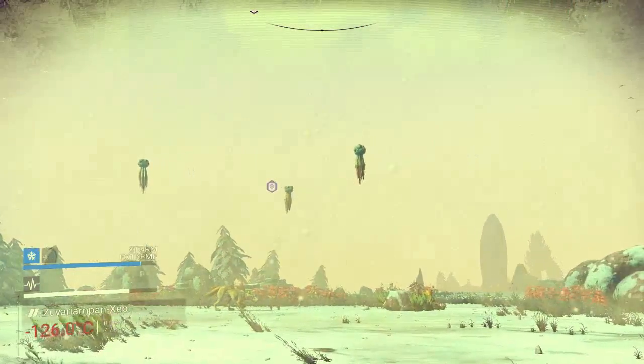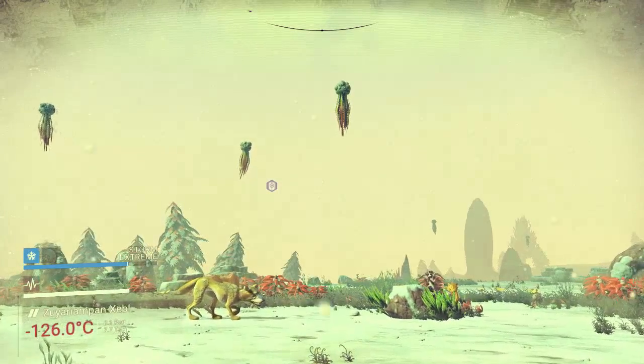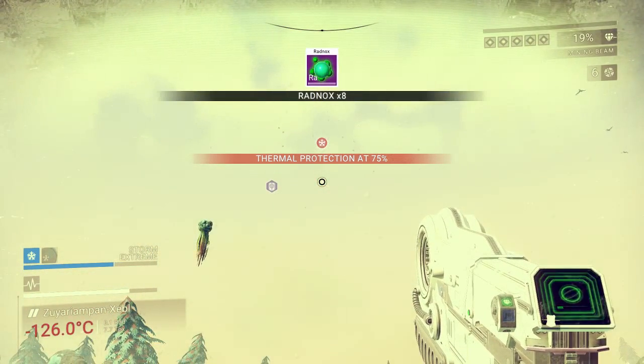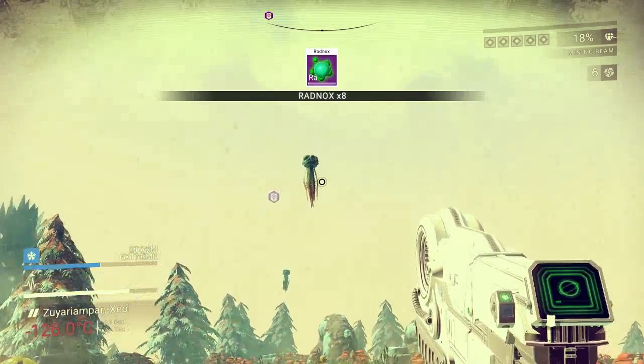Then you'll see strange-looking alien structures in the air, and that's where the Rednox is. If you shoot one of those you'll see Rednox drop, and it's a lot of money.